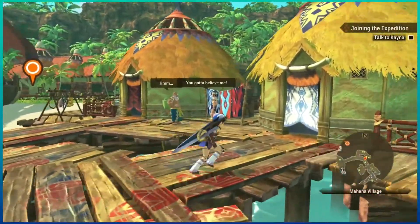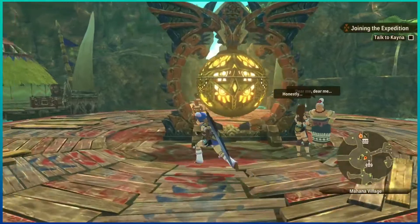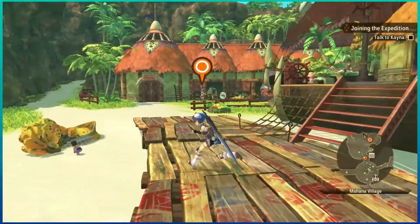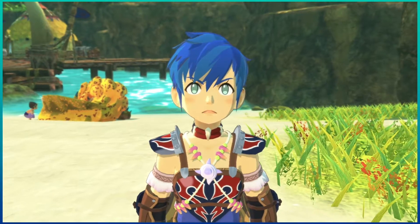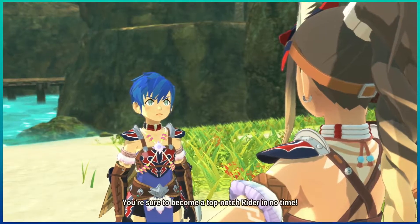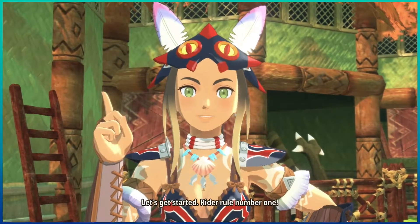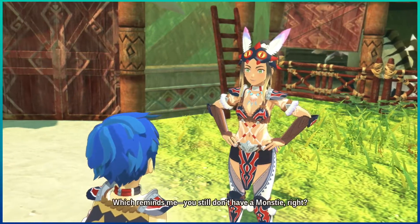There's a quest board we cannot interact with yet. Kena at the stables: 'Took you long enough.' 'You need to lighten up, newbie. You've got Red's genes, don't you? Not to mention, I'll be by your side - you're sure to become a top-notch Rider in no time.' Like Trainer Red! 'Rider rule number one: Riders form bonds with monsters, and they in turn become our monsties. You still don't have a monstie, right?'